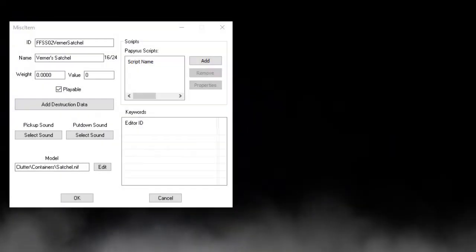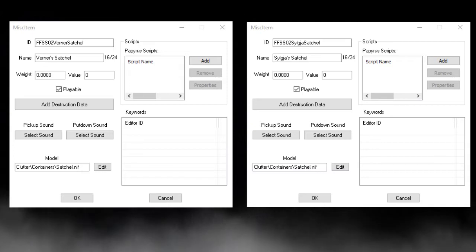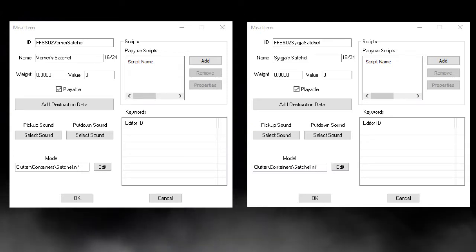This also differs a lot from the final game, as Werner's Satchel and Silgia's Satchel are internally known as FFSS-02 Werner's Satchel and FFSS-02 Silgia's Satchel respectively. The FFSS-02 prefix stands for Freeform Shorestone-02.